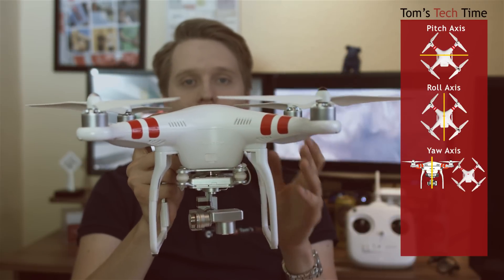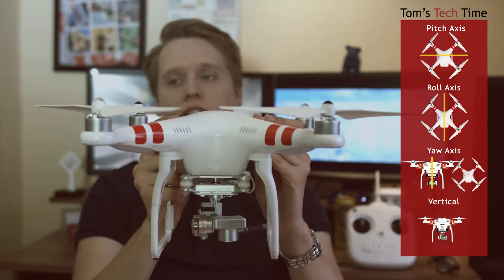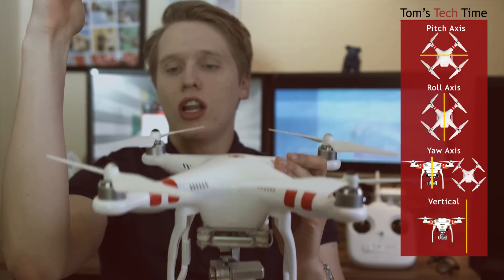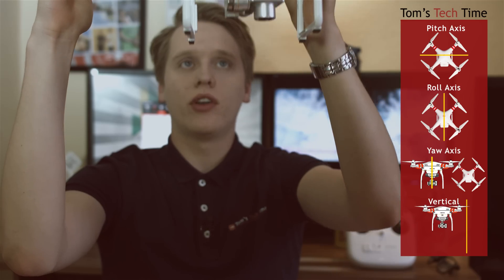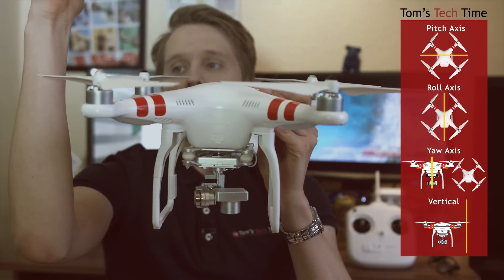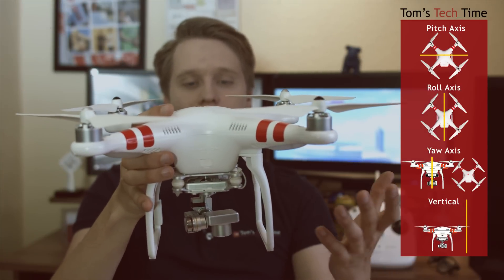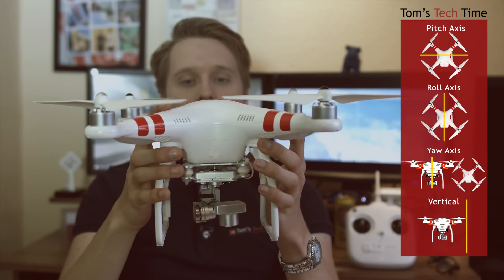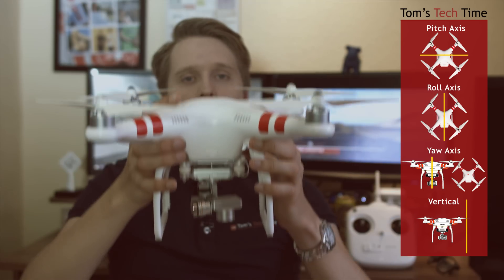There is another value that DJI added into the gain function, and that is named vertical. Imagine a straight line next to the copter - it's all about the up or down movement: bringing the copter up high in the sky, pushing it back down to the ground, or letting it hover. This is what vertical is all about. It has nothing to do with axes actually - it's simply another value that is important because it covers one of the main movements of the copter.